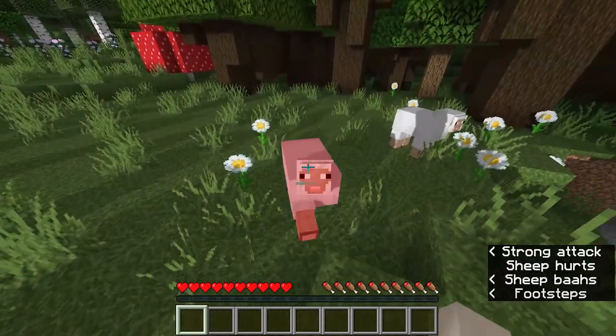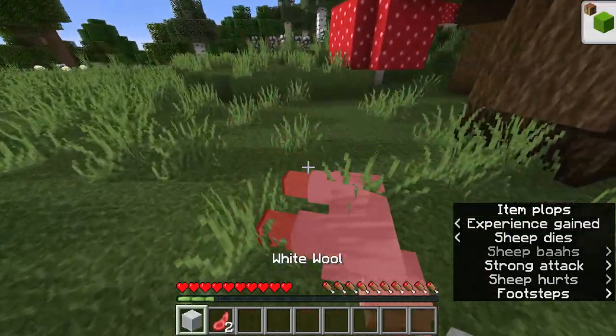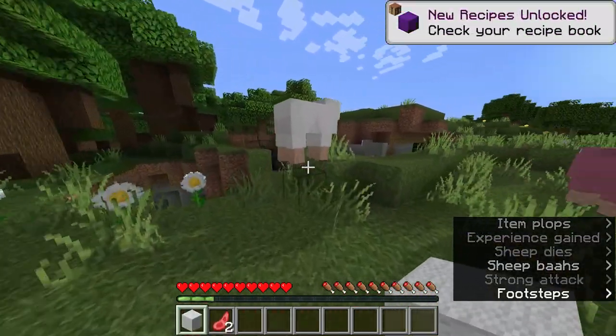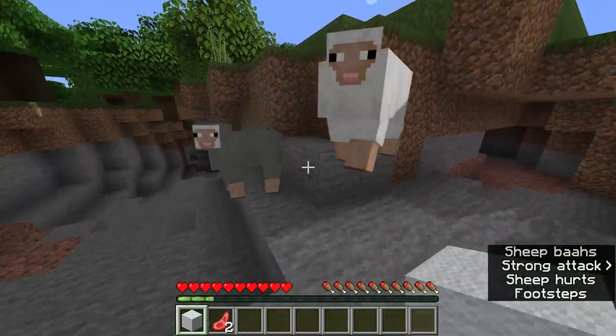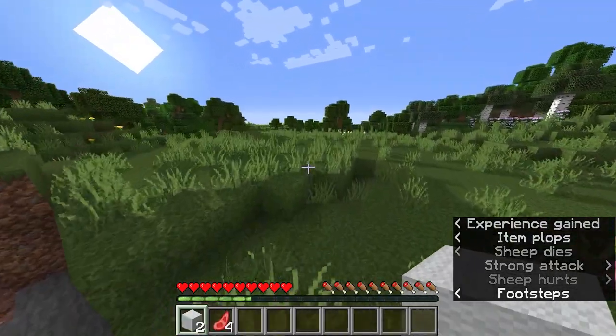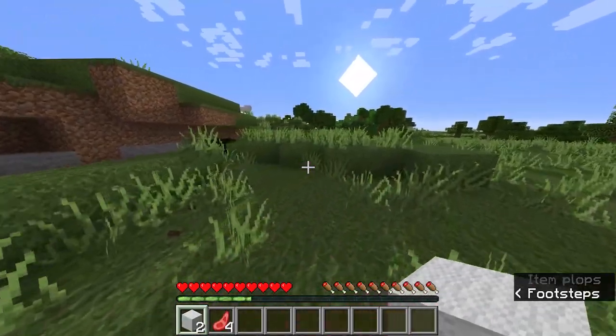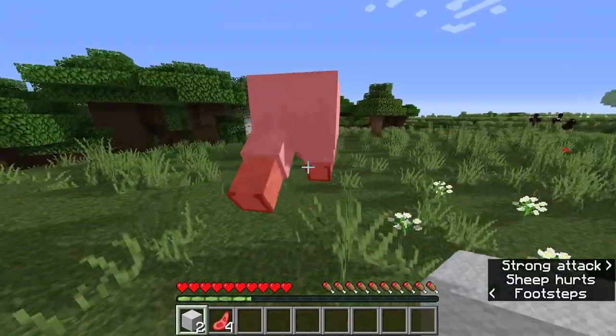We've got some sheep, so that's good for a bed. Let's kill some sheep so we can actually make a bed later on. They give meat as well — I didn't remember that but apparently that's a thing. I need them of the same color wool because otherwise the bed won't craft, so let's take the white sheep instead.